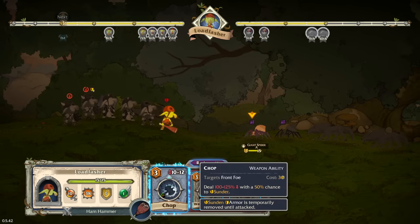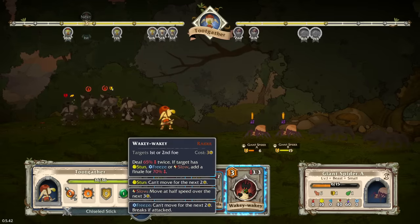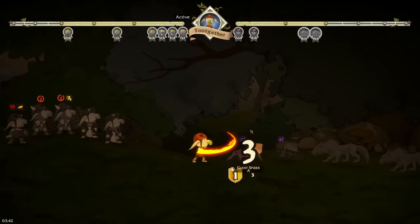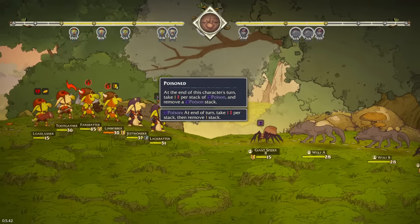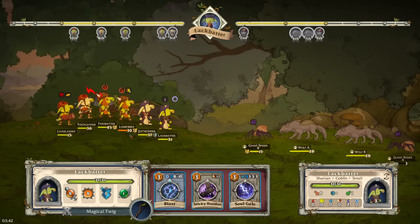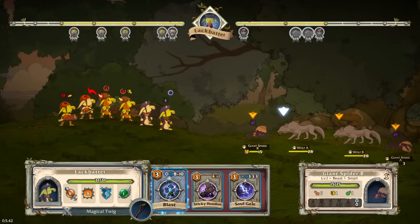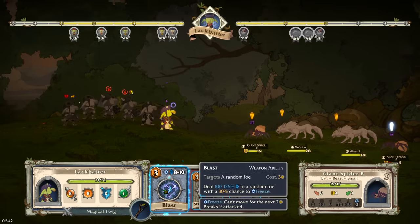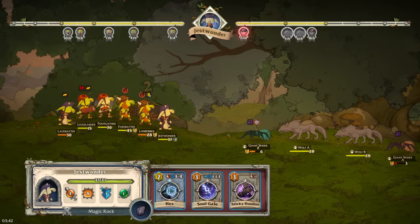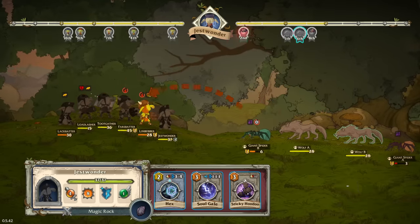Got a wakey-wakey, we've got chop, which honestly is almost enough to kill. It's one armor, so this would be doing two and then two. The best we could do is go for slash and hope we get a bleed. Web - we got one poison at the end of each turn. If I push them back, they might hit Load Lasher. Eight to ten damage with a 30% chance to freeze. Soul Gale - you're flabby too, a sticky hoodoo. We can push them back because our tanks are gonna go. Inflict slow on the second and third foes.